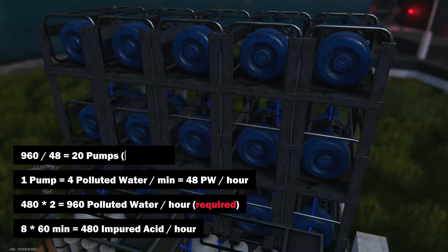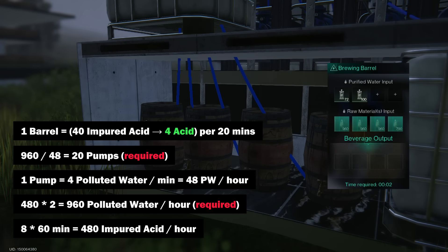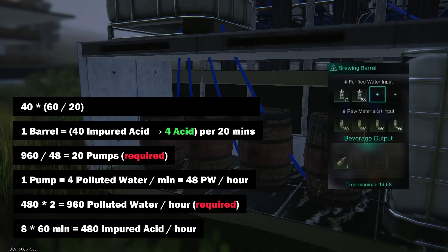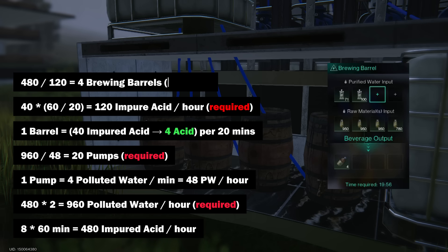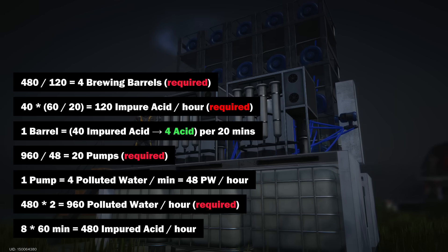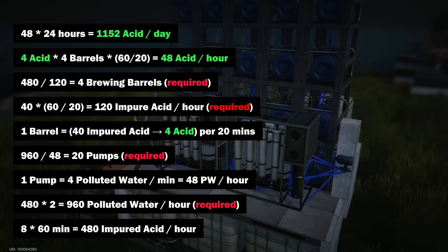To produce 960 units of polluted water per hour, we need to install as many as 20 pumps — and this is quite a lot. Brewing barrels have 4 slots for raw materials and can produce up to 4 units of acid from 40 units of impure acid in 20 minutes, which means processing 120 units of impure acid per hour. Our factory produces 480 units of impure acid per hour, so we will need 4 brewing barrels. At the output we will get 48 units of acid per hour, or 1,152 units per day.